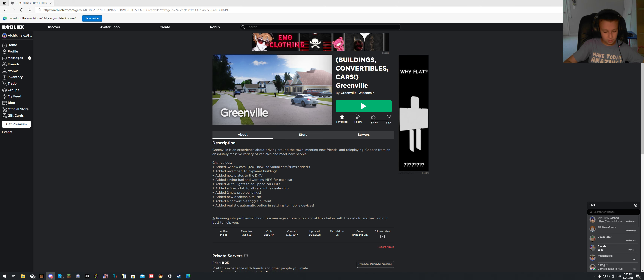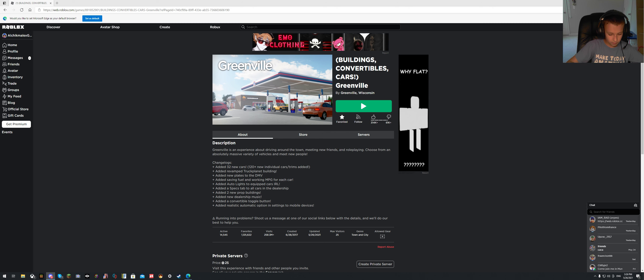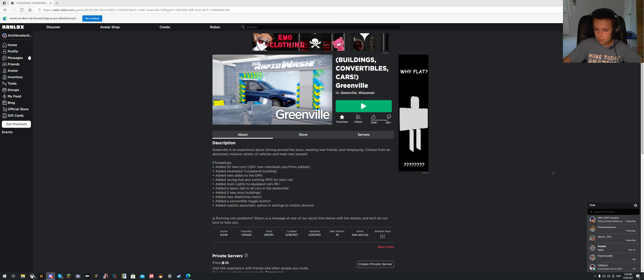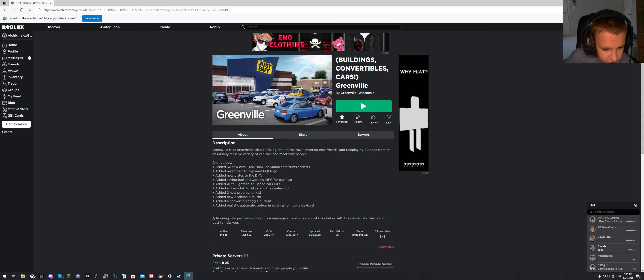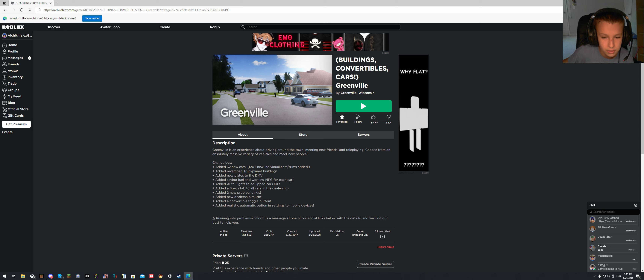I'm going to type to Bade: 'Hey Bade, did the update come out today?' Okay, well yeah. So here's the changelog — I'll put it in the description. I read the whole thing. 32 new cars, 120-plus new individual cars and trims added, revamped Truck Planet building — whatever, I don't even know what that is.